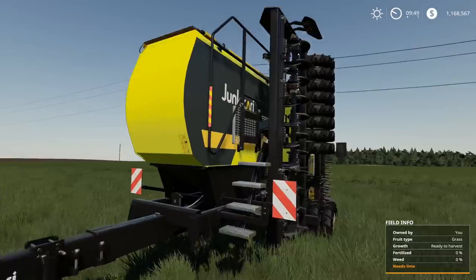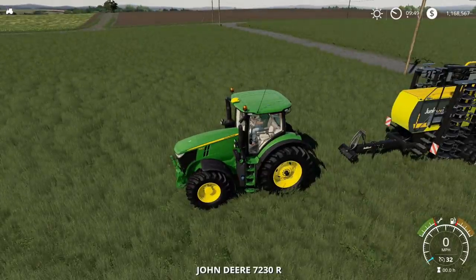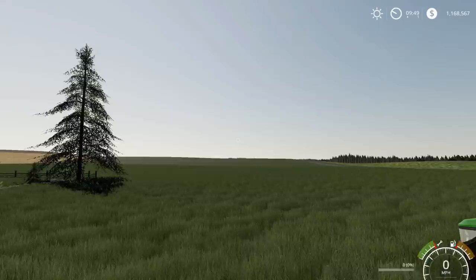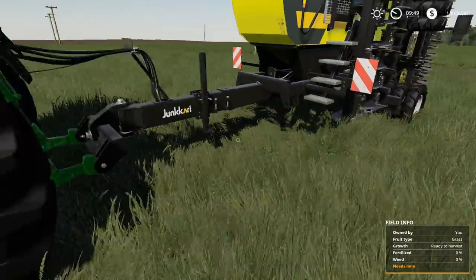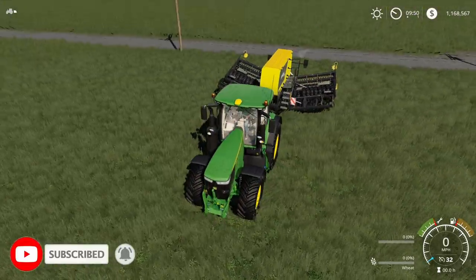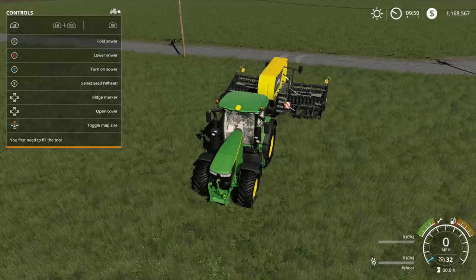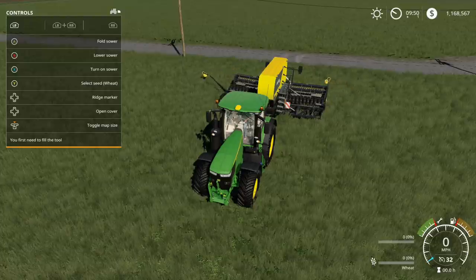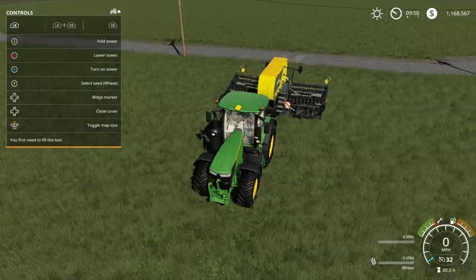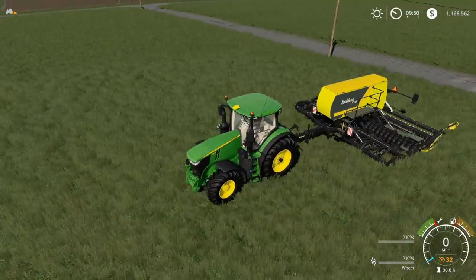Here we are in game with the Jakari. Really nice seeder right here. Let's hook it up to the John Deere. All the hoses are connected — that looks good. Let's unfold it. Really nice! It also has ridge markers, and they all work. You fill it with seed and fertilizer. It does wheat, barley, oats, canola, soybeans, oilseed radish, and grass. Let's turn the worker on so you can see it seeding. Really, really nice seeder.